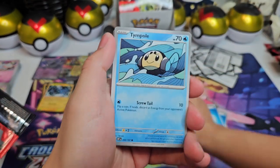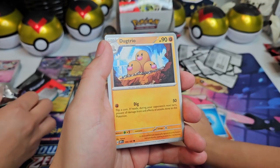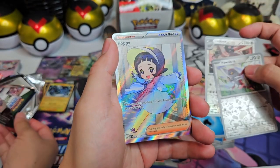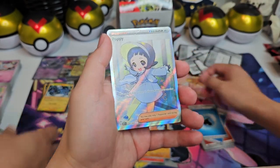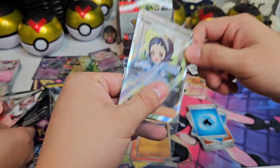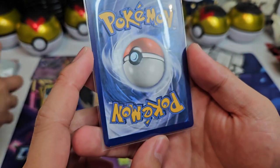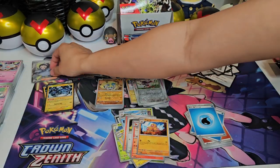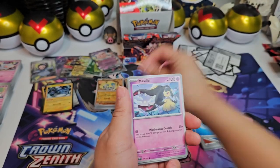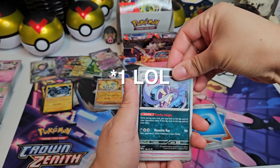Alright — Magneton, Tinkaton, Heatmor, Lilligant, Toadscool, Ninetales. I would like that Ninetales. Linoone, Pawniard, and a Poppy. Okay, so not the alt-art Poppy, but a full-art trainer. Poppy is a very cute trainer — very cute. That's a good pull. Big chip right here on the top though. But we'll put it in the binder. Very cute — and we do not have that Poppy yet. Alright, is our luck finally turning around? Can we get more? We already got two special illustrations — can we get more? I don't even know if it's possible.